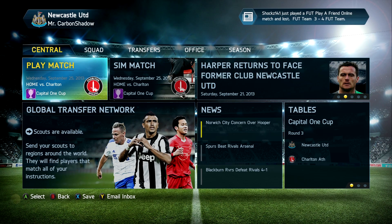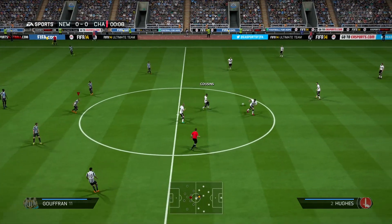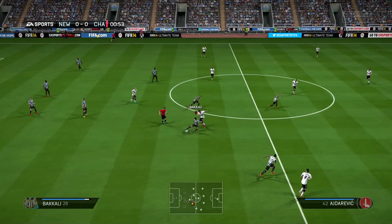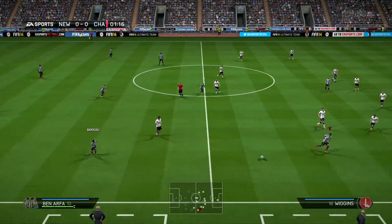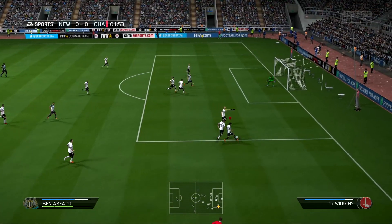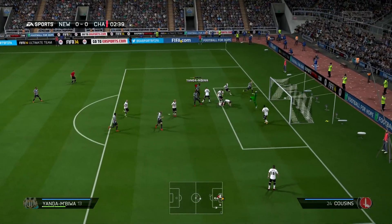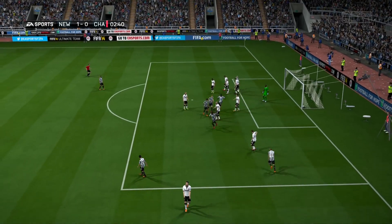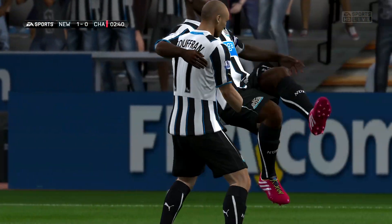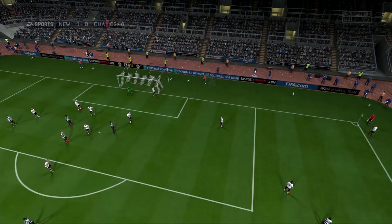Here we are, round three of the Capital One Cup. We've kicked off at St James's Park. We're already on the attack in the first minute — Ben Arthur swings it in to Gufran, we get a corner from it. Gufran swings it in, and there's a goal for Newcastle United — one nil in the second minute against Charlton Athletic! It looks like we might be on for another great win.